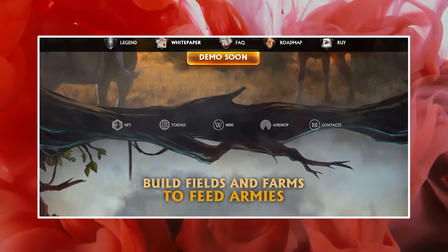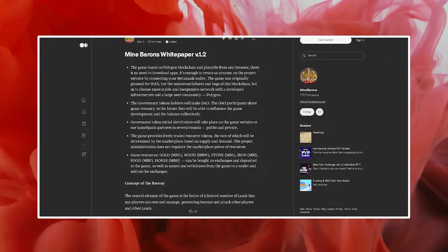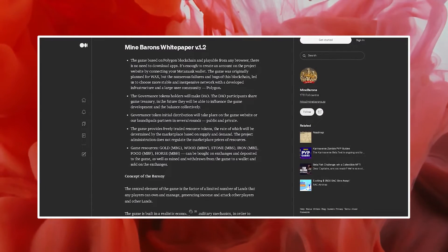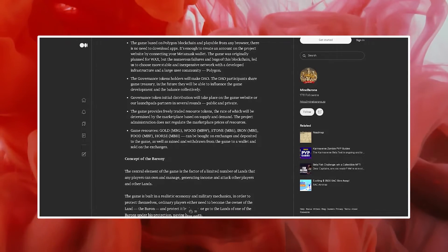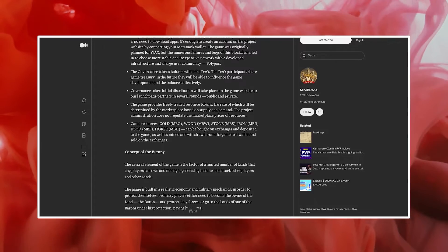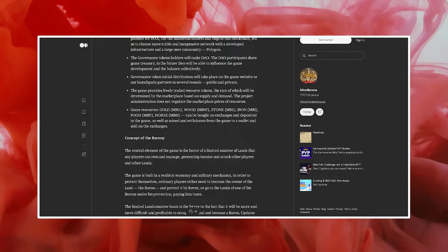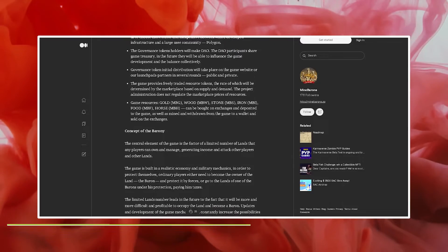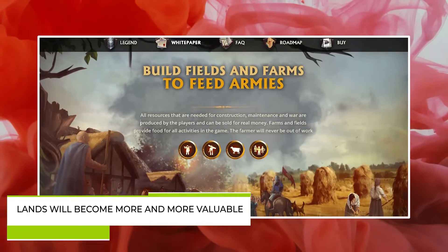It's easy enough to create an account on the project website by connecting your MetaMask wallet. The limited number of lands means it will become more and more difficult — and profitable — to occupy land and become a Baron. Future updates and development of game mechanics will constantly increase the possibilities, and the significance of Barons and their lands will become more and more valuable.